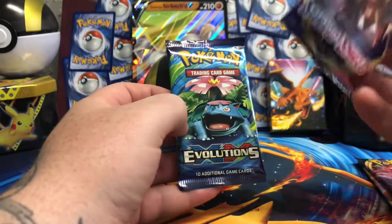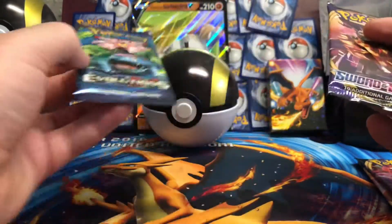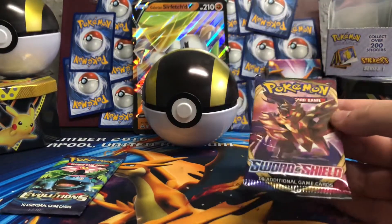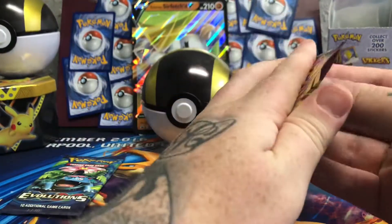Now, the chances of getting a Charizard are very slim and I probably should keep this sealed because the set is going for silly money at the minute. But I'm going to open it — it's content — and if we pull the Charizard, I don't know what I'll do, but I'll be very excited. So we'll start with the Sword and Shield base set.